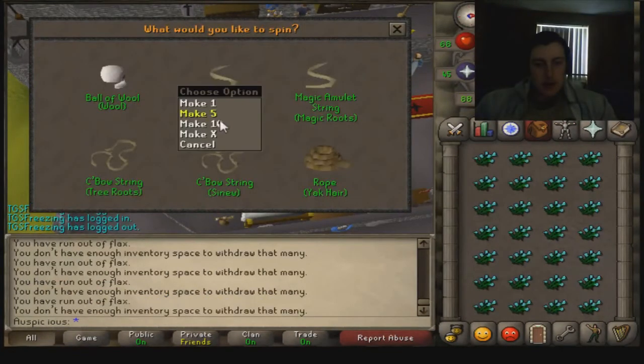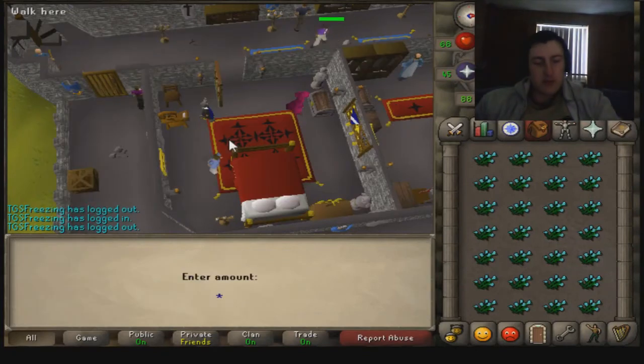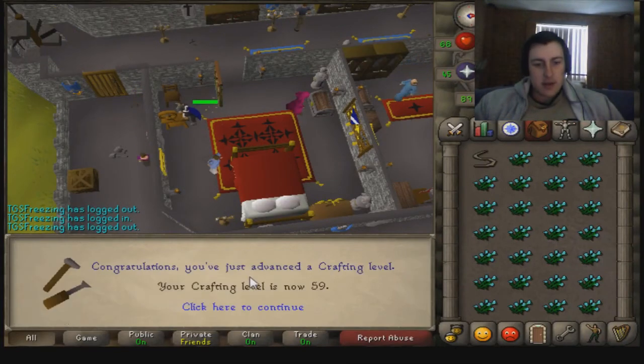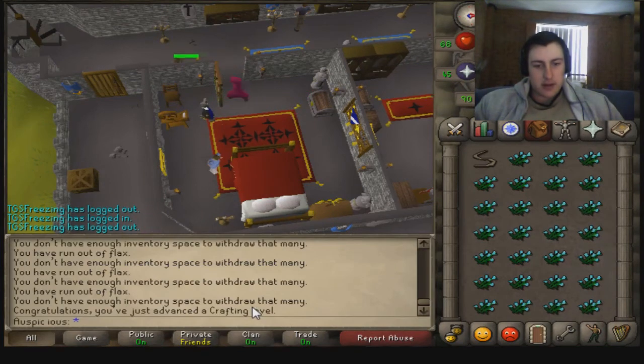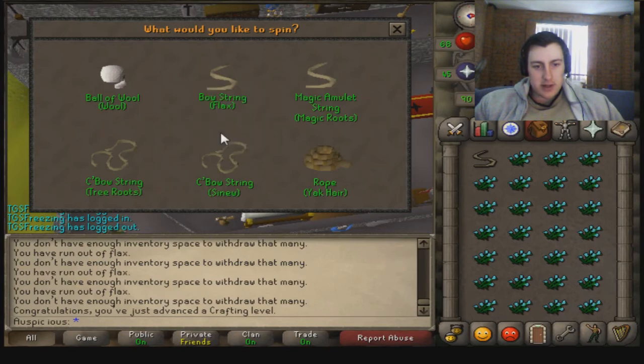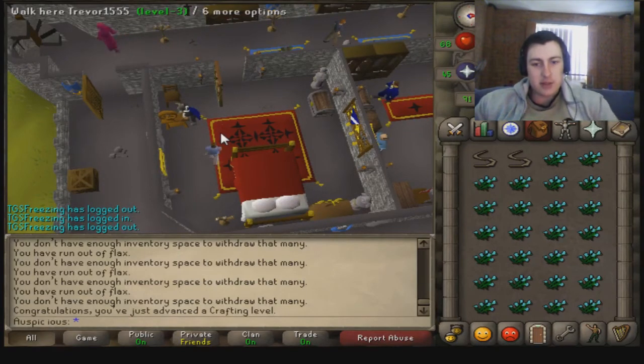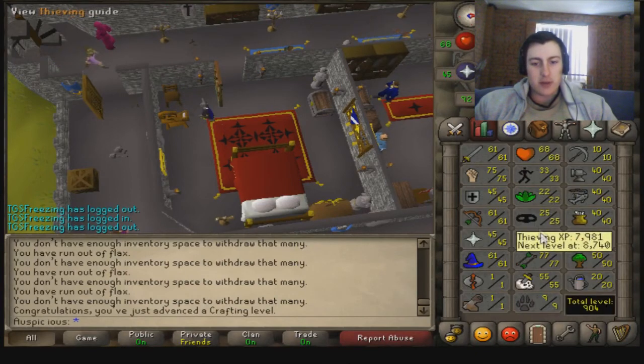I am one experience away from 59 crafting. There we go — 59 crafting! I can't actually craft anything new, but that's a nice goal to achieve. I've still got like 2.4k flax left to spin, so it's kind of a lot to go. I'll join you back when I hit 60 crafting.